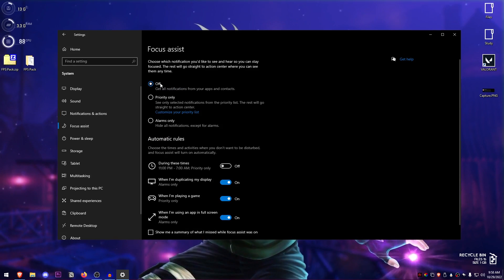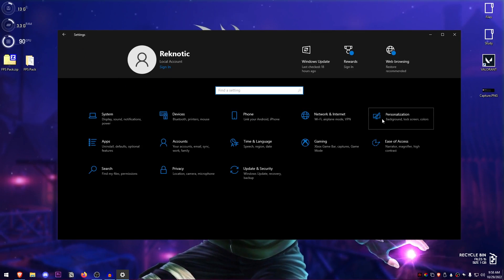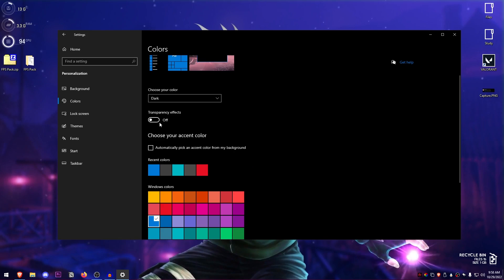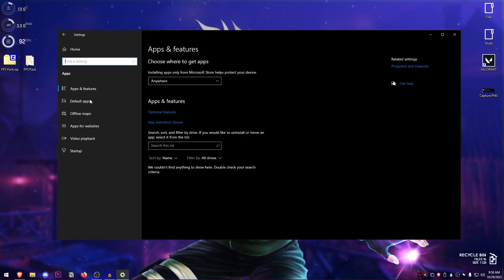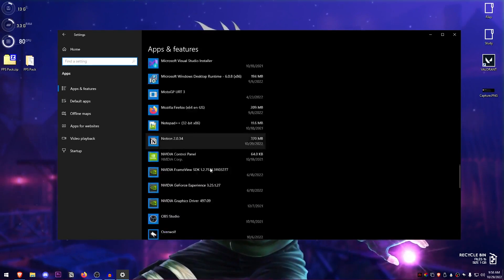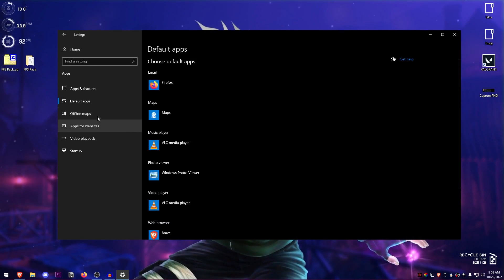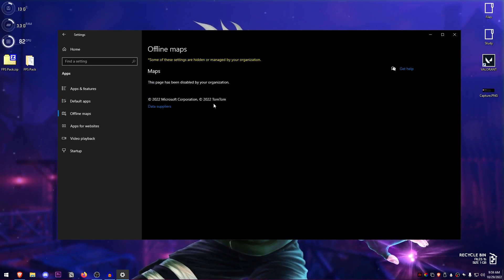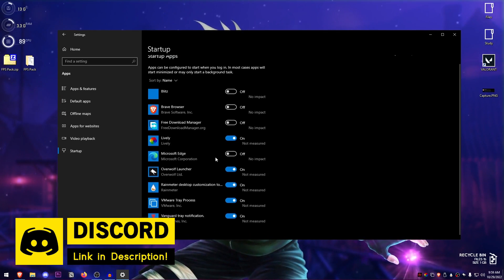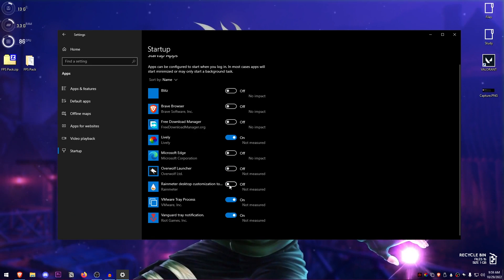Go into Notifications and Actions and make sure notifications are turned off. Focus Assist — make sure that is turned off as well. Then go into Personalization, go into Colors, and make sure transparency effects are turned off. Go into Apps and make sure any apps you don't use are turned off or uninstalled. For startup, go ahead and turn off all settings that you don't want starting up with your PC.